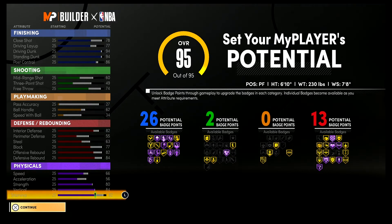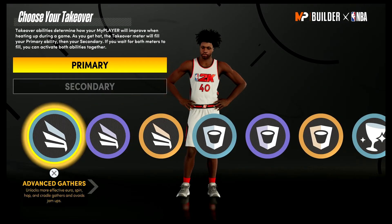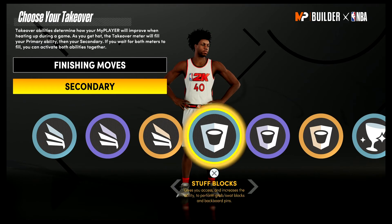For defense and rebounding you'll have an 86 interior defense, a 59 perimeter defense, a 67 steal, an 81 block, 86 offensive rebound, and an 88 defensive rebound. Your physicals at 99 overall with the Gym Rat badge: 74 speed, 64 acceleration, 88 strength, 92 vertical, and 90 stamina.